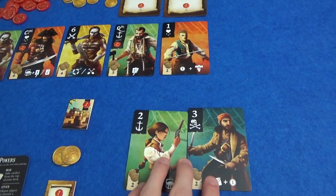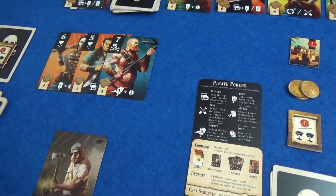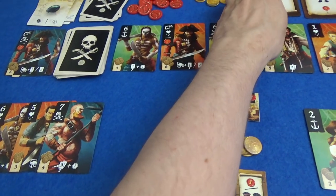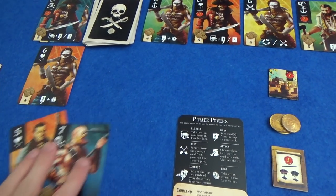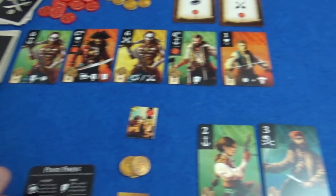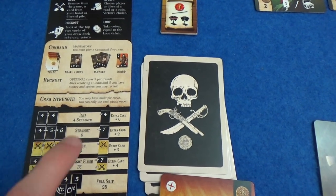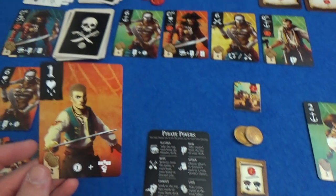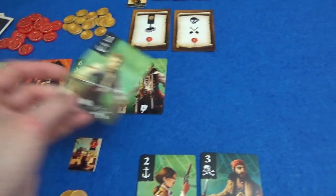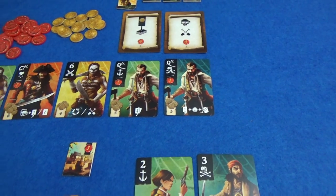New card comes out — it's a one. Perfect. But I can imagine that Marty will be getting rid of that if he can. He plays the lookout — draws two cards, decides which one to keep. He'll actually keep the powder monkey and gets a coin. He has only hired one so far. He might as well hire this one to stop me from getting a straight. Because we would tie then. So yeah, he's going to hire this pirate and get himself a coin. A new pirate comes out and he has the power to knock something out of the way — so he gets rid of the one I could have taken.